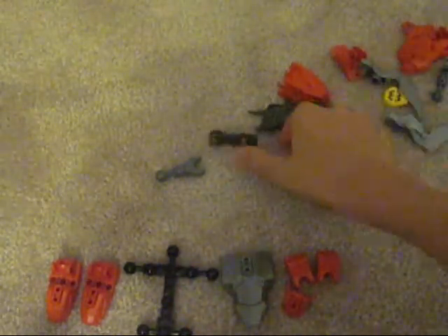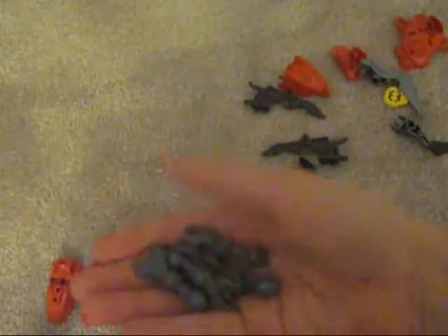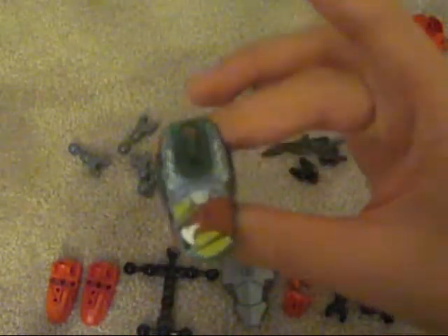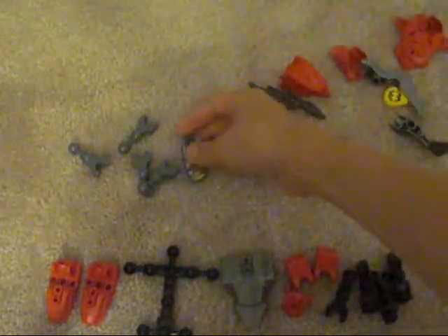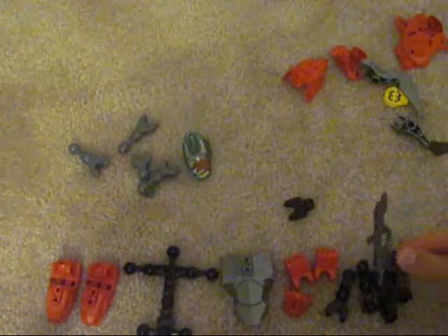Then we have the upper arm pieces, and the top of the leg, which are the same things. We place them on the ground — those are old. Then we have the bottom of the leg and the forearm pieces, which are nice and new. The nice new Hero Factory arm piece — I can't see it well, but I'm getting a new camera, I want a new camera for Christmas.